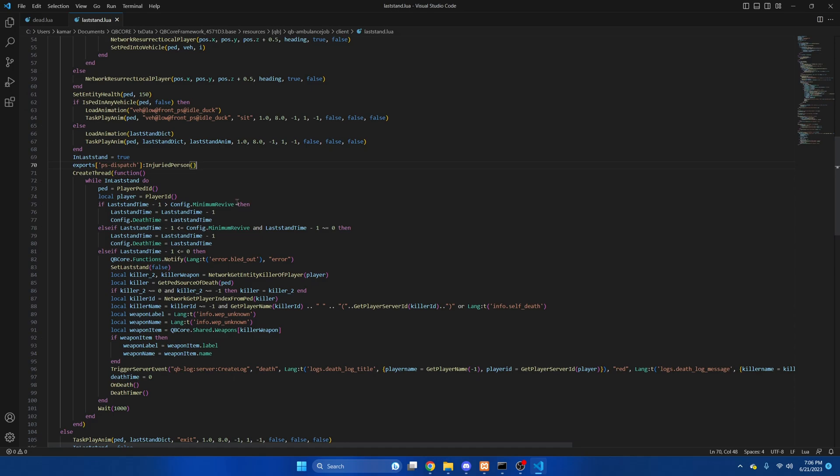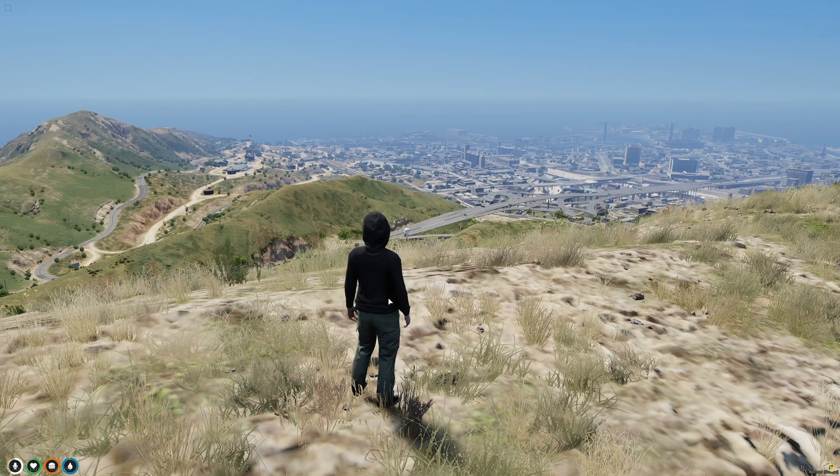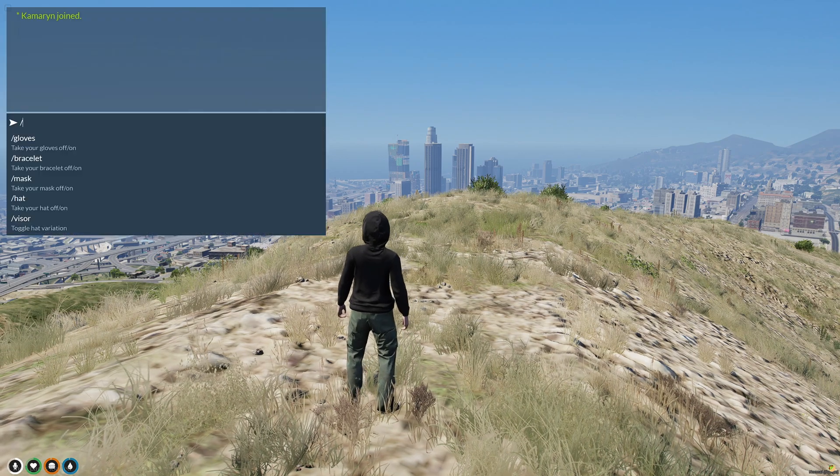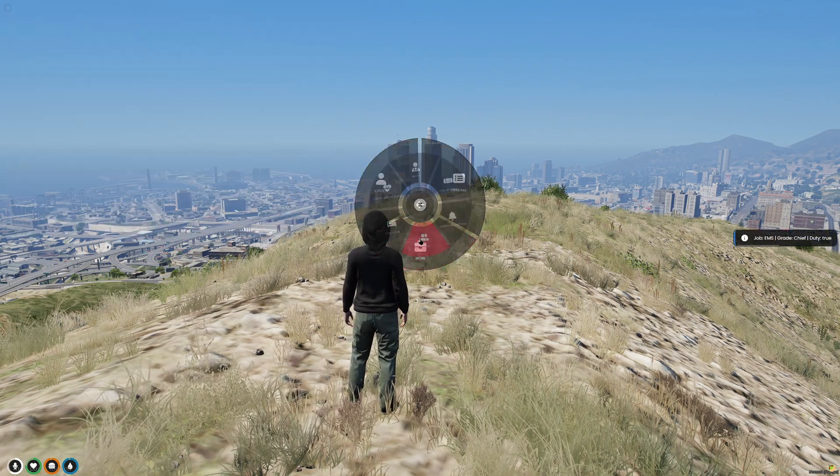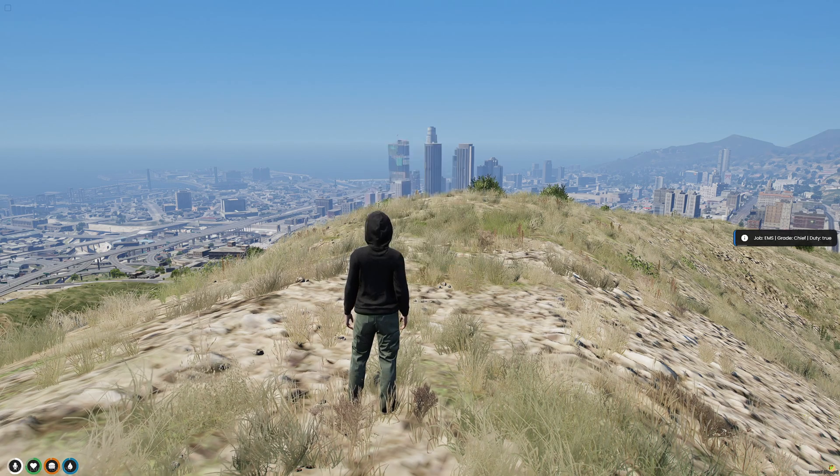And I believe that is all of them. If I missed one, just leave it in the comments below. At this point you can start your server and test them out. I am in the server and there are a lot to go through, so I will start with the EMS ones. I will go to the radio menu and hit the panic button.